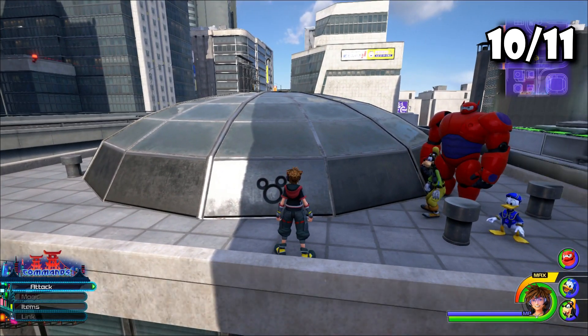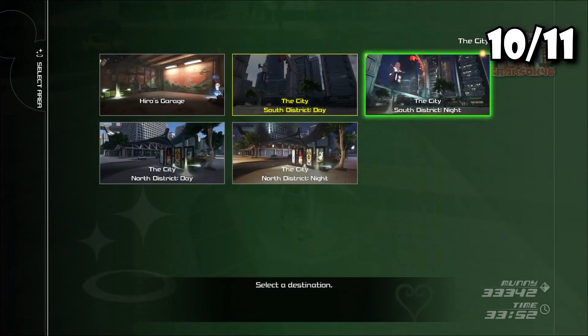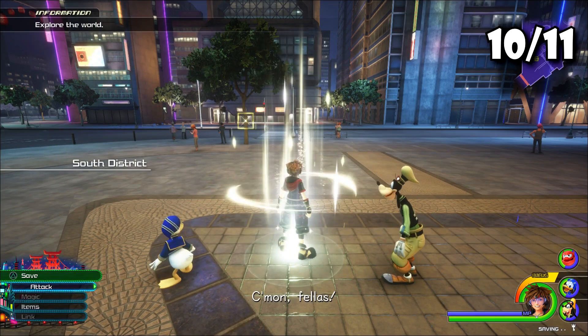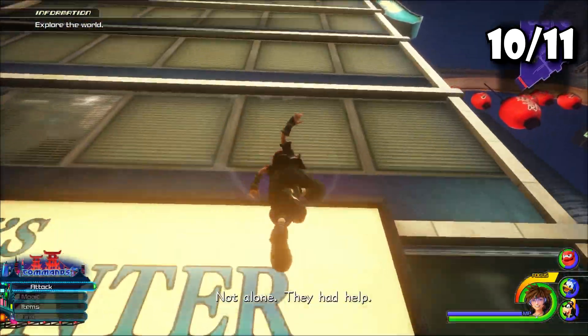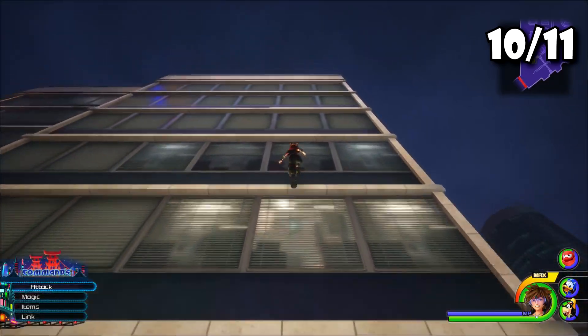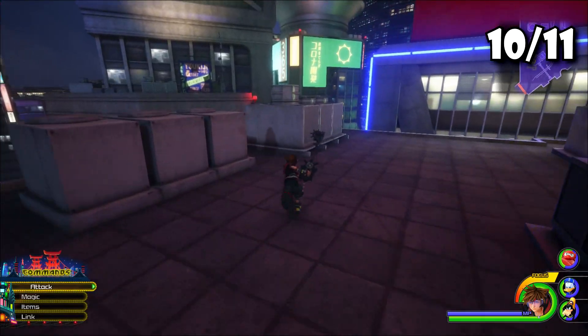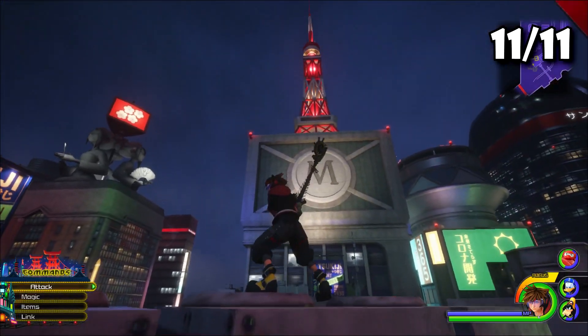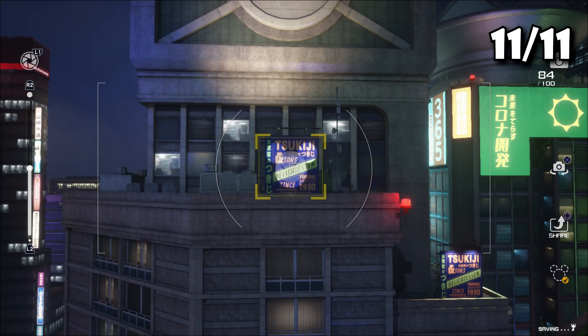For the last lucky emblem of this world, go back to the spawn point and make sure you're in the nighttime area. I chose the south district, but this is the fastest way to get there. Look at the Tokyo tower again — see the giant M — and there's Mickey's head: your last lucky emblem.